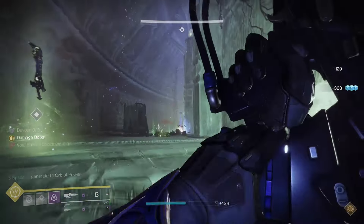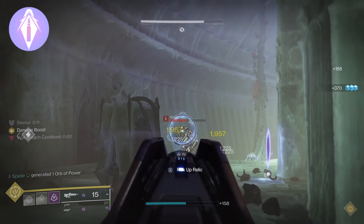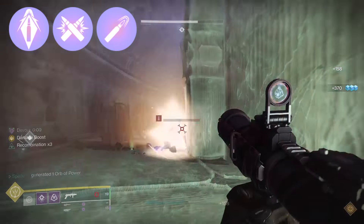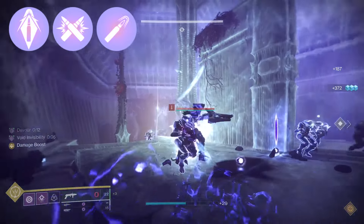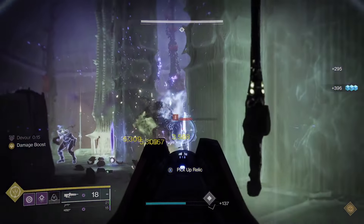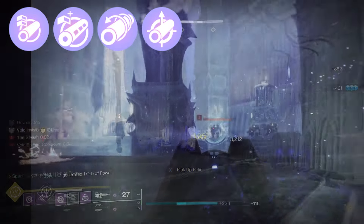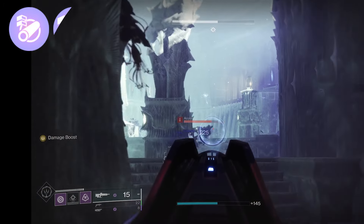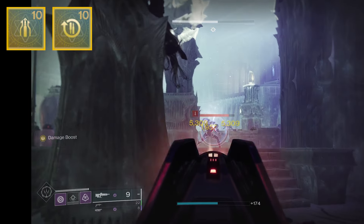When it comes to the magazine perks, since I'm leaning more towards Feeding Frenzy, I like Armor Piercing Rounds, Ricochet Rounds, or High Caliber Rounds to stun-lock red bars. But if you go for Repulsor Brace or Rewind Rounds instead, then Flared Magwell is probably going to be a better option. As for the barrel, I like Arrowhead Break or Chamber Compensator, but Corkscrew Rifling or even Small Bore are also decent options. And for the Masterwork, I like Stability, but Reload Speed is also a decent alternative.